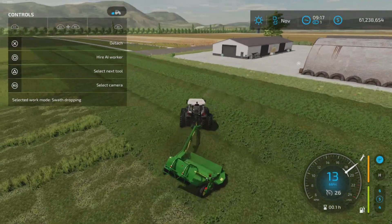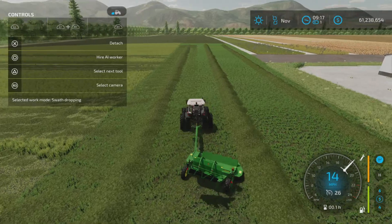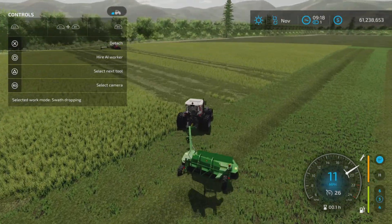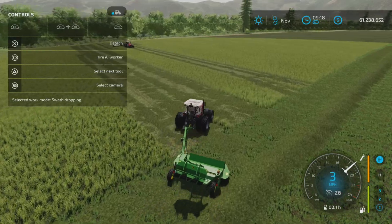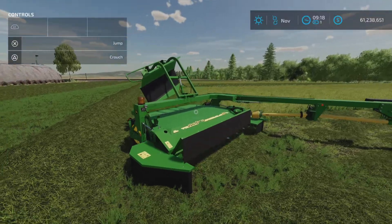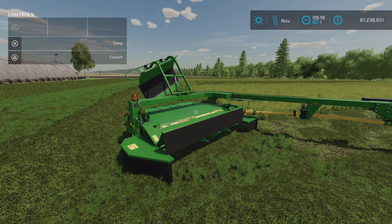It is a nice little mower, just unfortunately the workers seem quite confused how to use it. There it is — that's the John Deere 1365 mower by Fast Farming on Farming Simulator 22. Thank you all for watching, and remember, it's only a game. So until next time, bye for now.